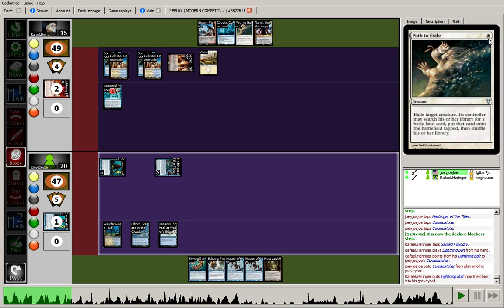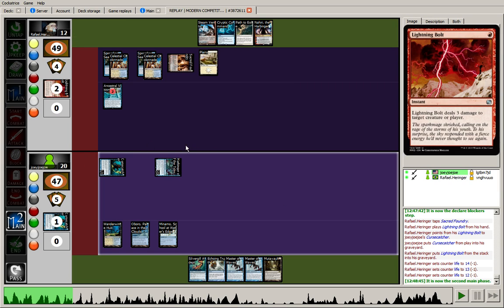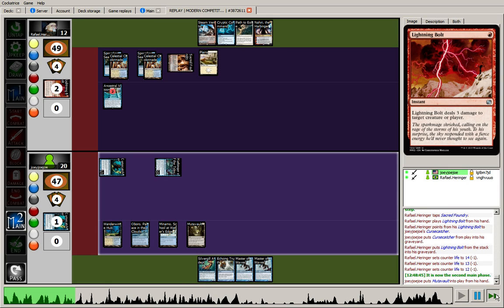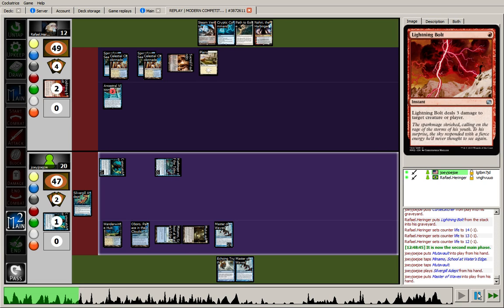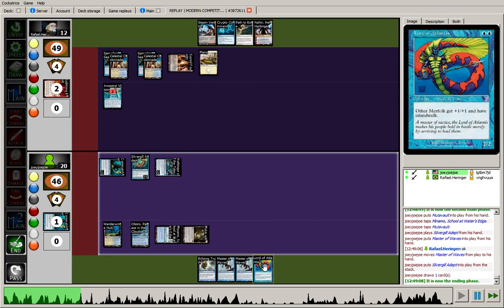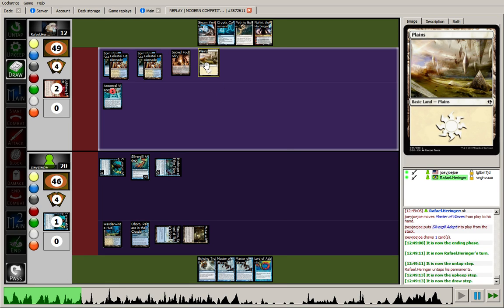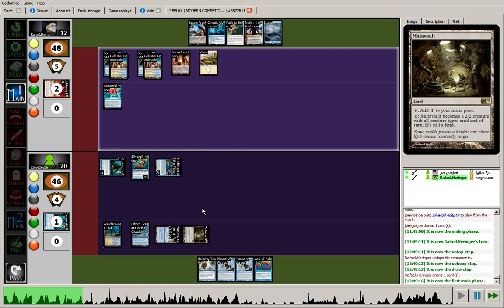So we're going to see a Lightning Bolt here on a Cursecatcher — that's interesting. I guess he wants to open up his Cryptic Command, which makes a lot of sense actually. It makes extra sense having him not play the Steam Vents untapped for Cryptic Command because the Cursecatcher effect is just sitting there on the board. So the control opponent very wisely realized that Cursecatcher would nullify Cryptic Command, so he chose instead to go with the lower casting cost removal options this turn. He removes a Cursecatcher and takes 3 damage. At this point we've already got the opponent maneuvered down to 12 life.